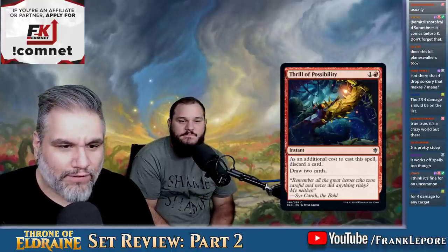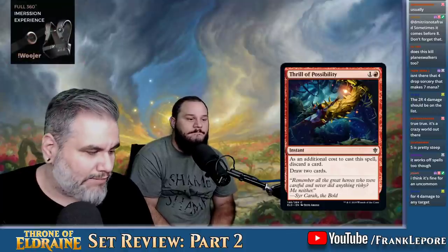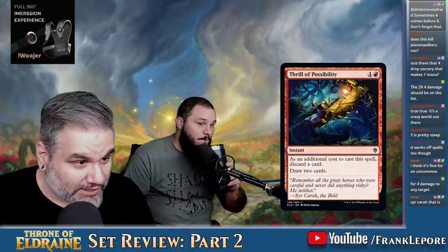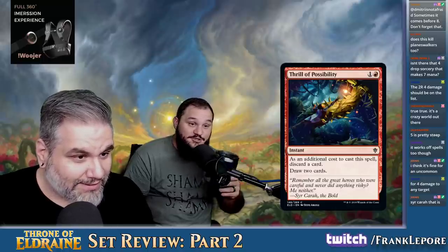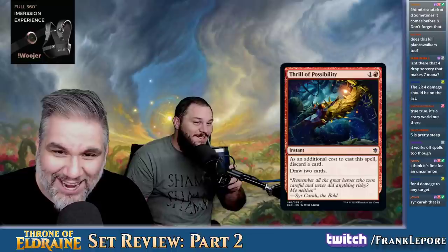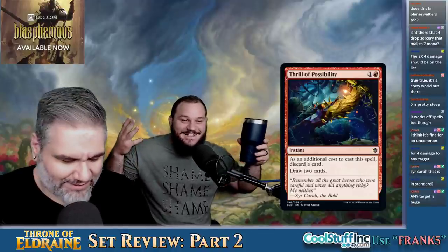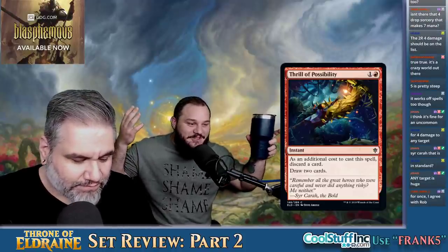Thrill of Possibility — this card is great, this card's awesome. Arclight Phoenix is back on the menu. For once, I agree with Rob. It's literally just Tormenting Voice at instant speed — draw two cards as an additional cost you discard. Awesome, it's just too good.